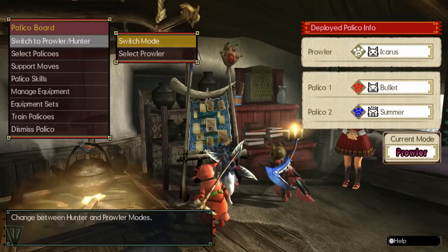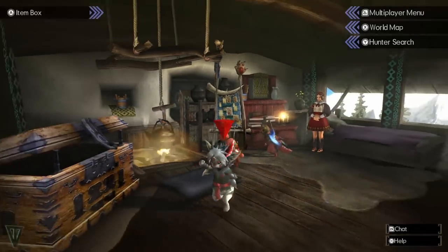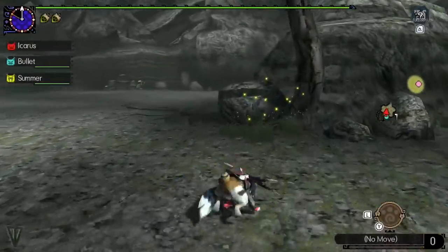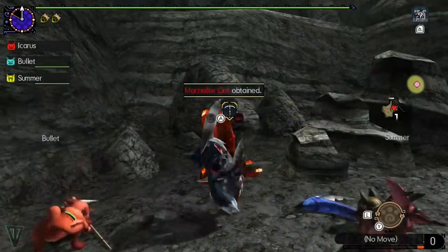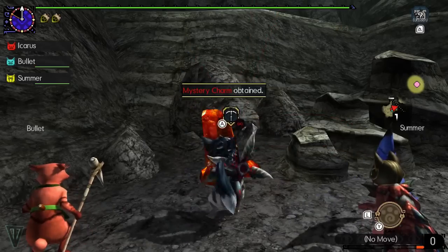Going on a quest just to gather is essential to Monster Hunter, but if you don't want to waste pickaxes or supplies, consider going as a Palico. They have infinite stamina, don't require hot or cool drinks, and don't need axes or bug nets, meaning you can gather more.